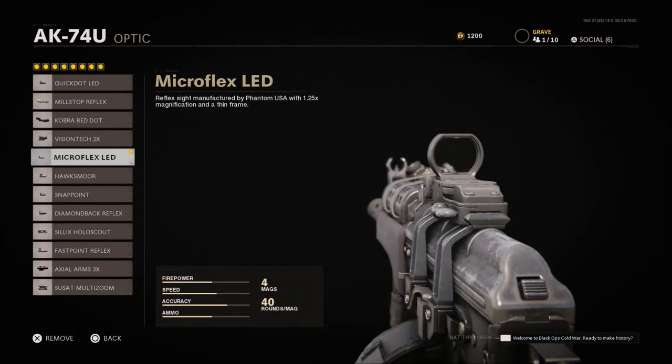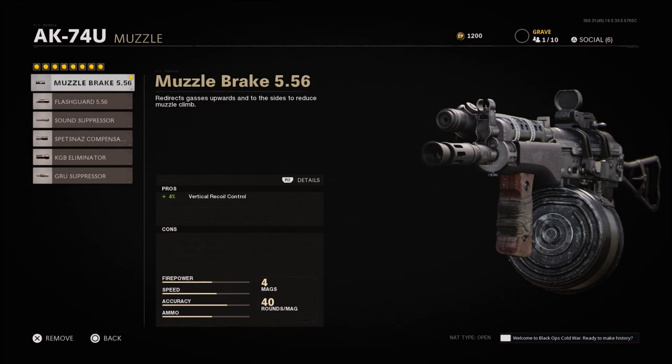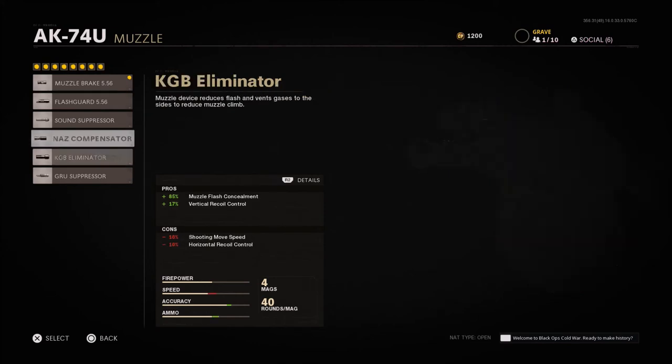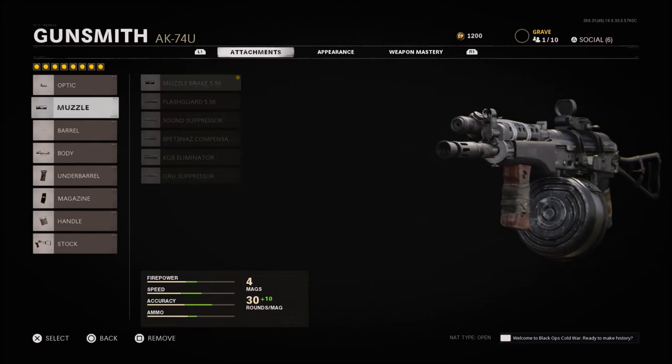For this setup I'm going with an optic — the Microflex LED — since I'm trying to make this more like an AR. The muzzle brake is what I prefer for a little bit of vertical recoil control. You could go with the Spesnaz compensator, but the con is horizontal recoil control, which I'm not a big fan of. The next best choice besides the muzzle brake is probably the KGB eliminator, which gives 17% vertical recoil control with some horizontal and shooting move speed cons — pretty decent overall.